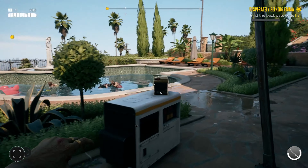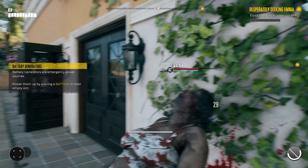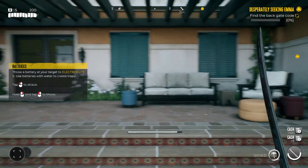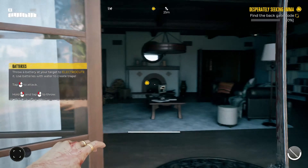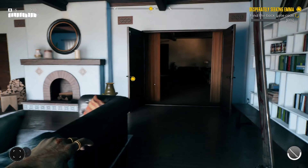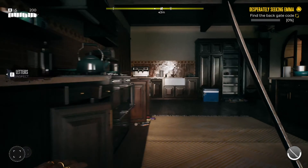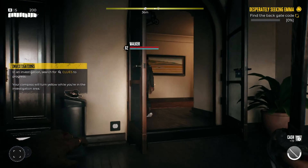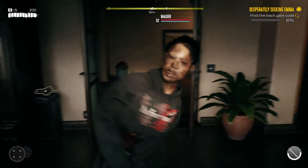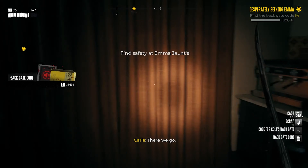Let's go in and find this code. Here we go — just two swings. Back gate code: 1975. Some snacks and energy drinks. Can't get in there, we need the fuse box. Let's see what else is in here — someone had a feast organised but it didn't go according to plan.